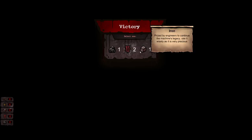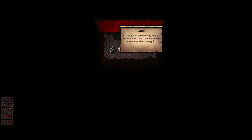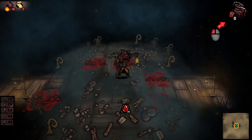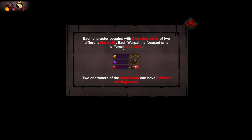What do I want — the tongues, the coal, or the iron? Prized by engineers to continue the machine's legacy — use it wisely as it's very precious. An exorcised tongue is a silenced voice — it is an honor to receive such a gift. In a world where the only way to survive is on rails, coal becomes more important than gold. Well, I feel like we've got to go the coal. Each character begins... any cheese? That's all right.